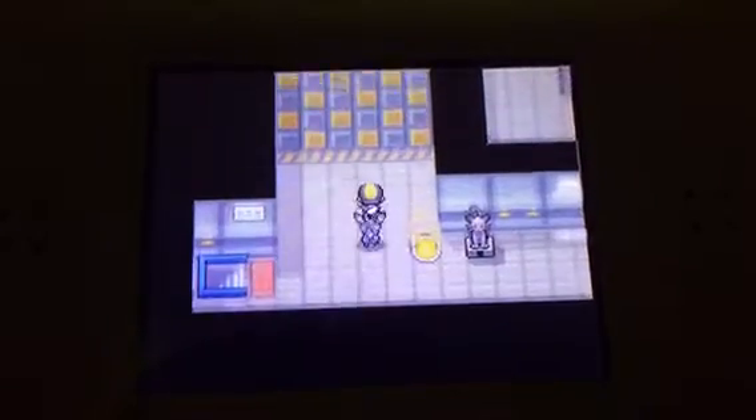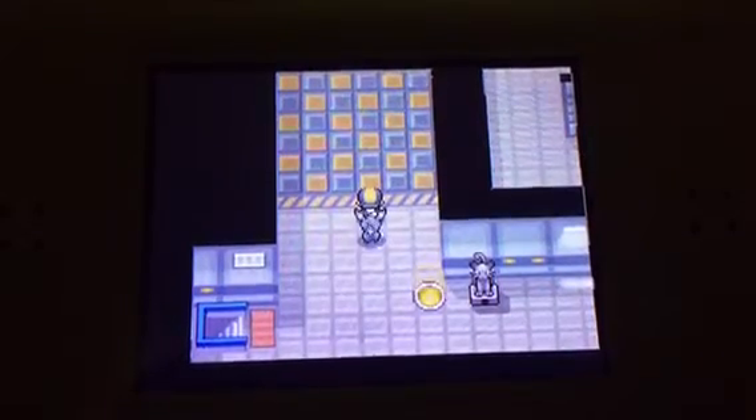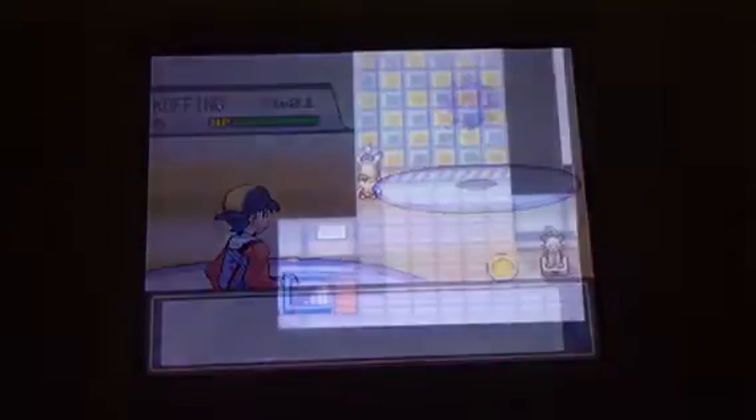See this yellow circle thingy? And see this platform here with the yellow and grey squares? You can walk on them and find Pokemon to catch. You can find Koffings, Geodudes, or Voltorbs. I'm gonna look for a Voltorb. Alright guys, I just caught a Voltorb!